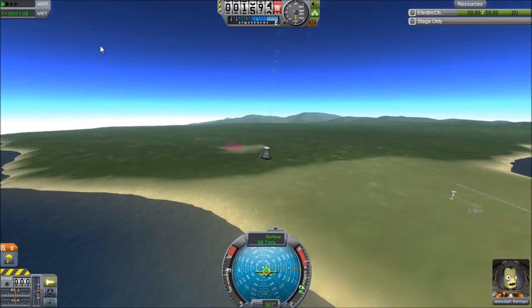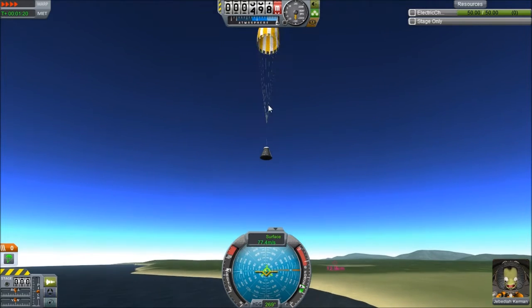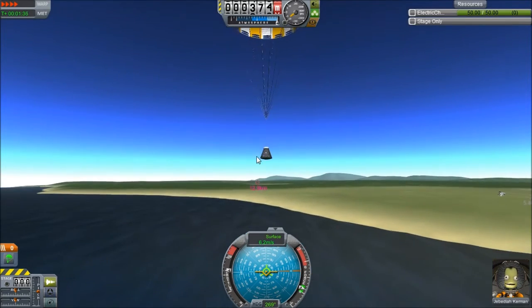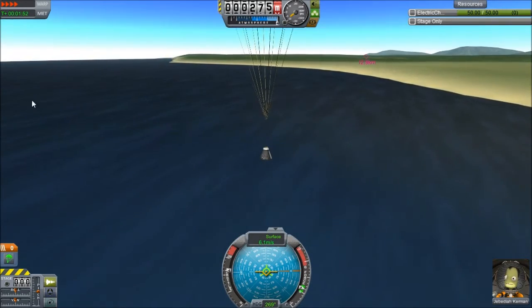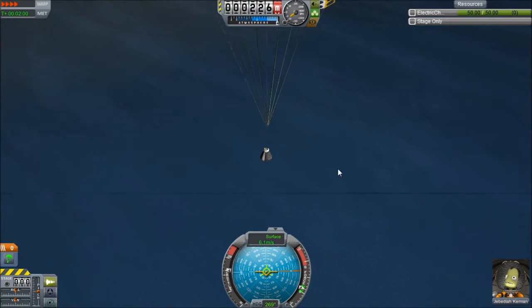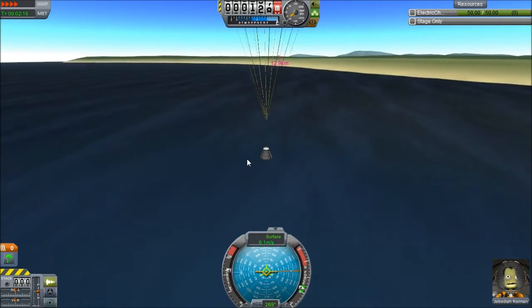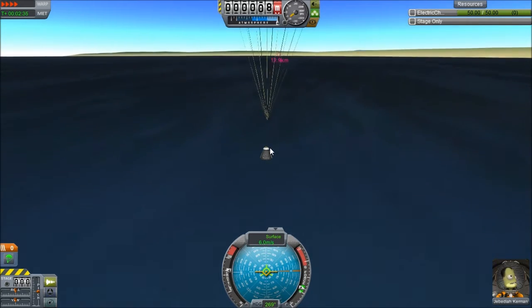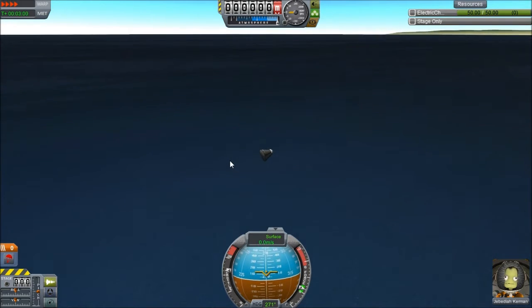Let's speed this up to four times — sometimes you can control the speed with the comma and period buttons. We're going to give him a nice soft landing in the ocean and try again. I forgot to set the SAS — Stability Augmentation System — which is why that went wrong. Let's end the flight and restart.